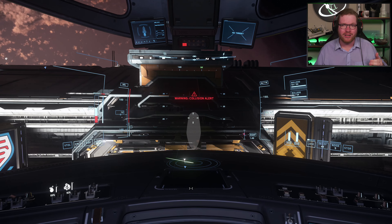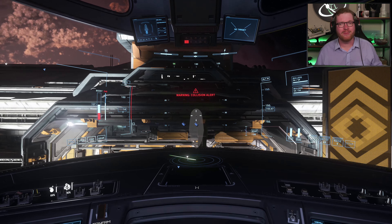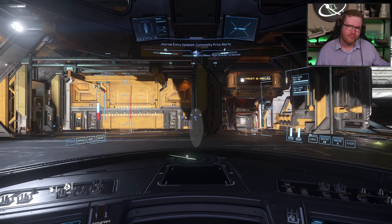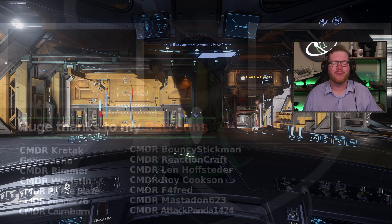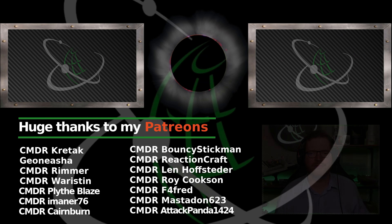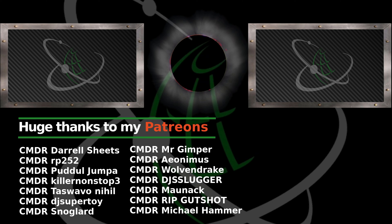That is the MISC Hull A. What do you think about it? Do you agree that this could be a really good long-range get-around-the-system kind of ship, even if you're not using it for cargo? Or maybe it's not to your liking? Put it in the comment section down below. Thanks for watching — I'll see you guys in space.